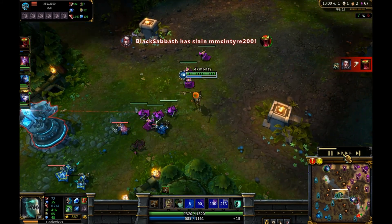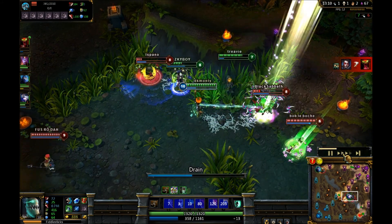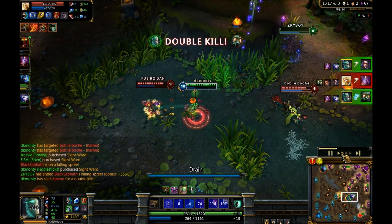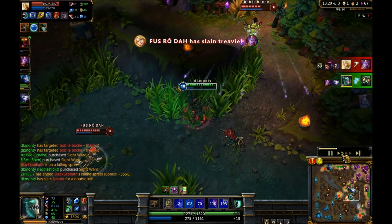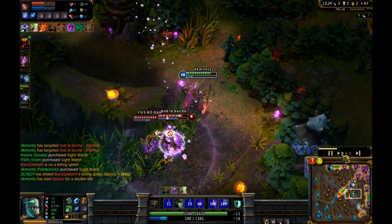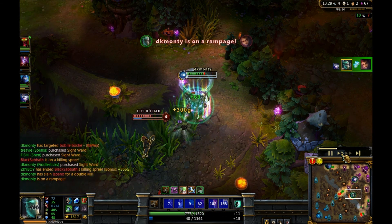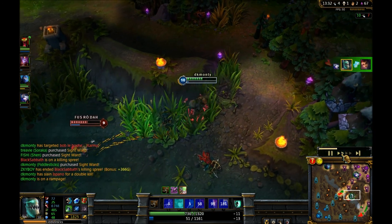I'm just killing the tower and trying to kill minions. In a team fight I auto attacked and they moved - Fiddlesticks auto attacks are rather horrendous. I think I'm going to get this kill... yes! Up to four kills and two assists now, so I'm actually quite rich.